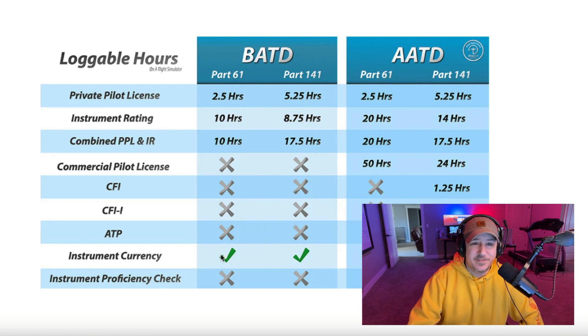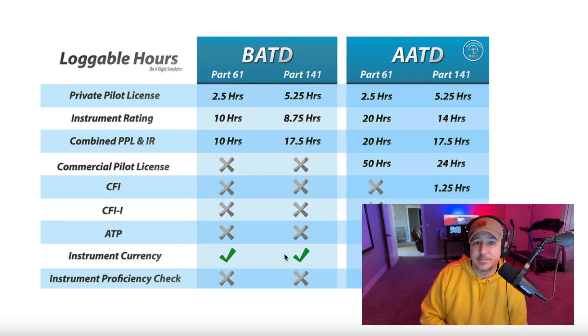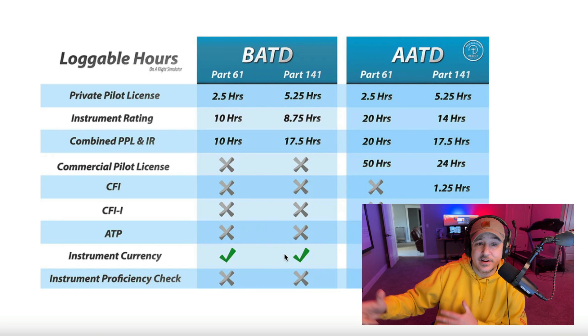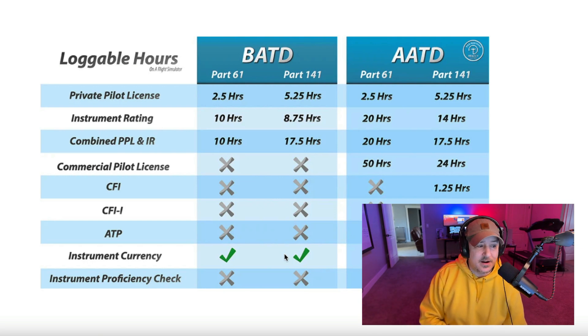Even if you have access to a BATD or an AATD, instrument currency is a big thing. A lot of people get their instrument ratings and they're not going to go thinking, 'I've got to go fly my approaches and get back to currency.' So if you have access to these approved flight simulators, it's going to make life a lot easier to do your instrument currency in one of them, where you can legally log those hours towards your instrument currency.